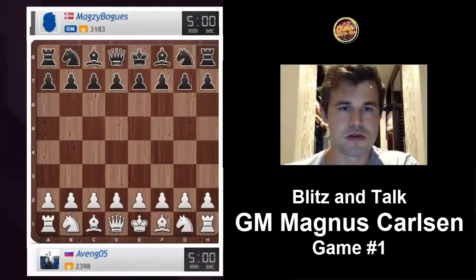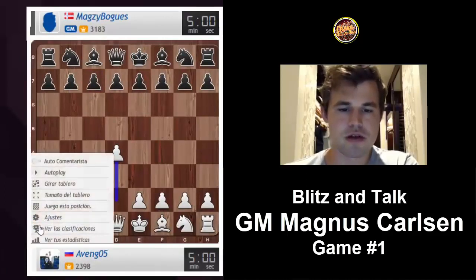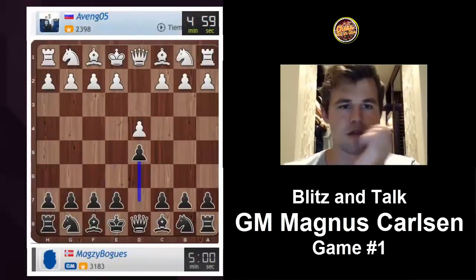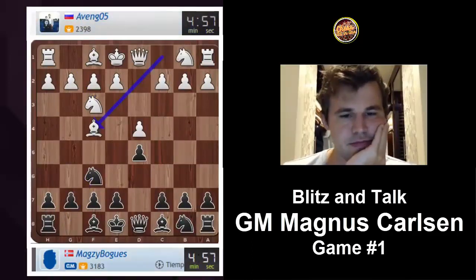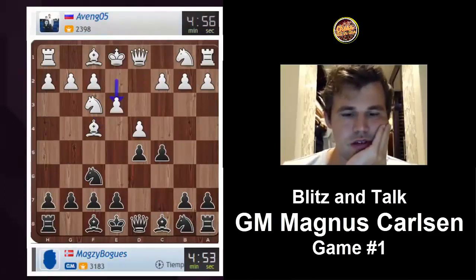I'm going to just accept the first challenge that I see — and wow, that was a quick start. First move already. Avenge 05 from Russia. We got ourselves a London system.